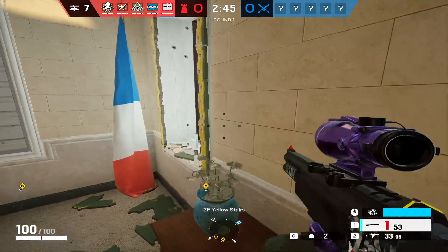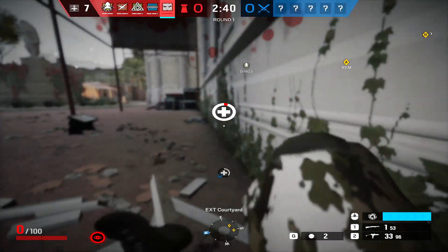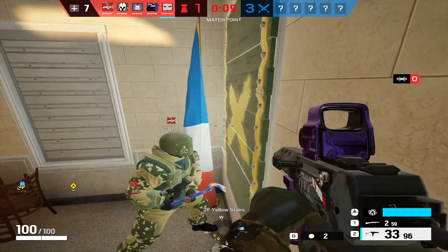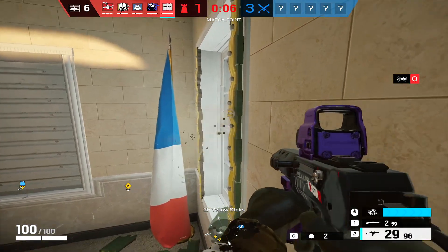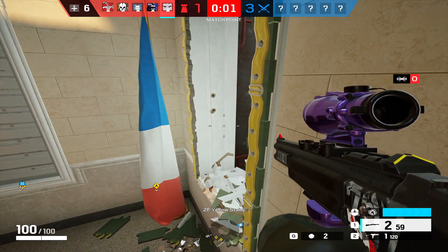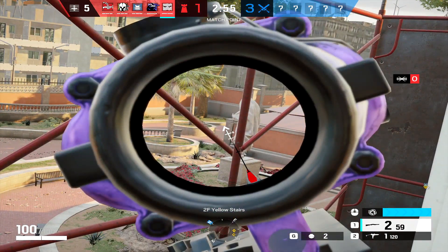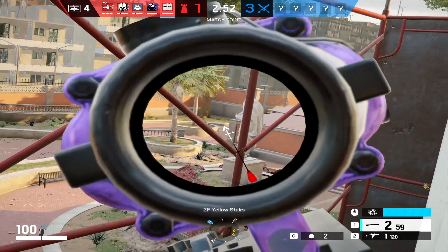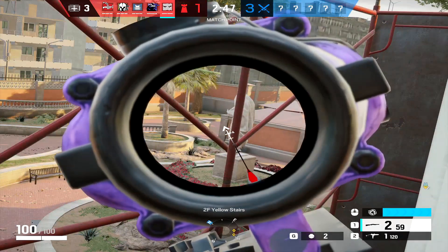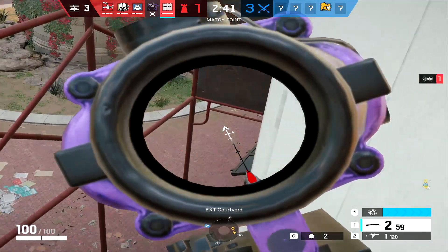Next, I want to take a look at a new peek I want to show you guys. I'm going to show you how it can go wrong and how it's supposed to go. It's on Consulate — the new map. They actually gave us a new spawn peek and said they looked at every single angle — well, mostly. This one's pretty niche. Here we have this window that you can climb on top of — though you can also fall down it, so keep that in mind.